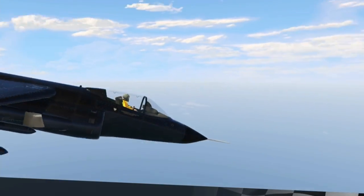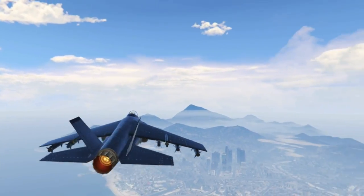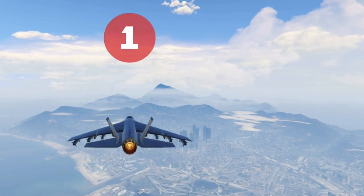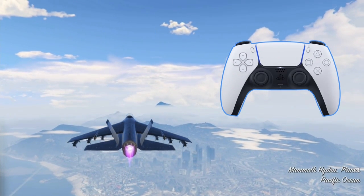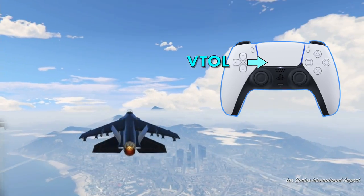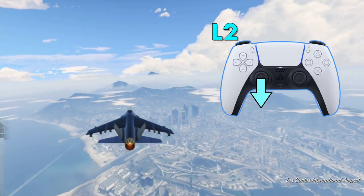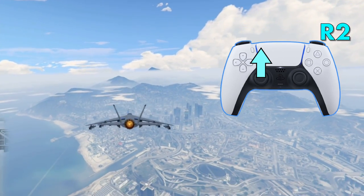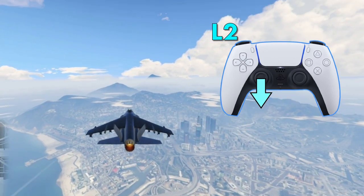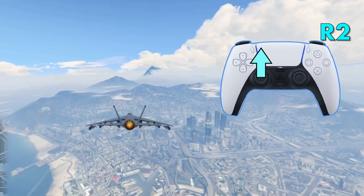Now we know what it does, let's look at how to do it. You first want to be flying normally at close to maximum speed to give you the momentum. Then you want to hit right on the D-pad to activate VTOL. As soon as you do this, push up on your left thumbstick and hold R2, then down on the left thumbstick and hold L2. You need to do it in a steady rhythm.